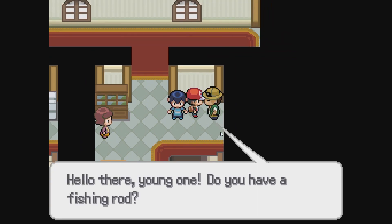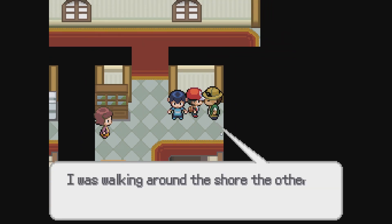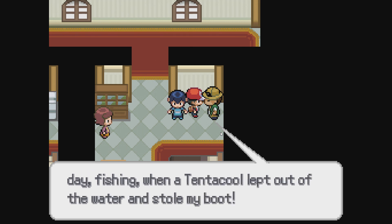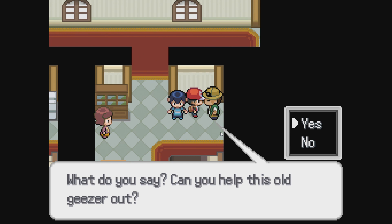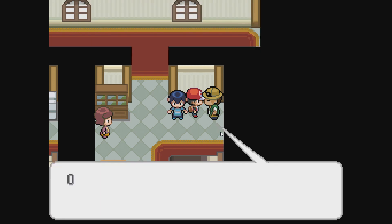A few things first. Oh Leon, you have a fishing rod — great. I need your help: it's been a bit of a dire situation. I was walking around the shore the other day fishing when a tentacle leapt out of the water and stole my boot. The boot is probably still sitting somewhere at the bottom of the water. I would really appreciate if you could fish it out for me. What do you say, can you help this old geezer? Fishing for a soul — a fisherman wants you to fish up an old boot. We'll get it at the old route in any body of water.